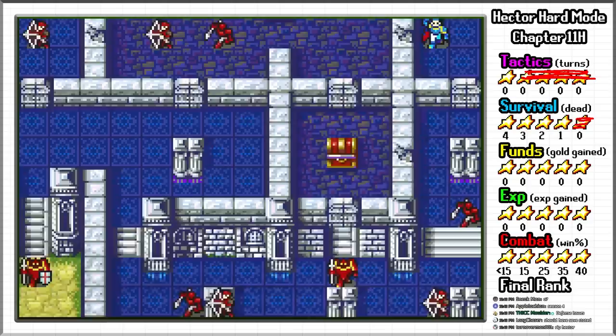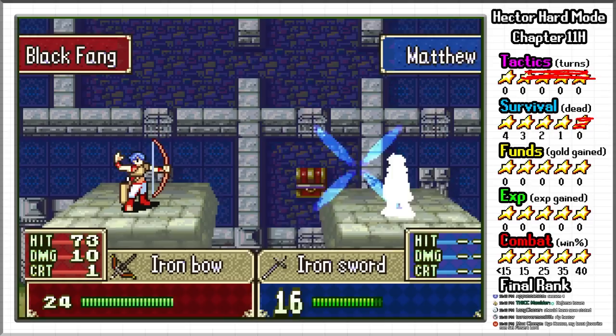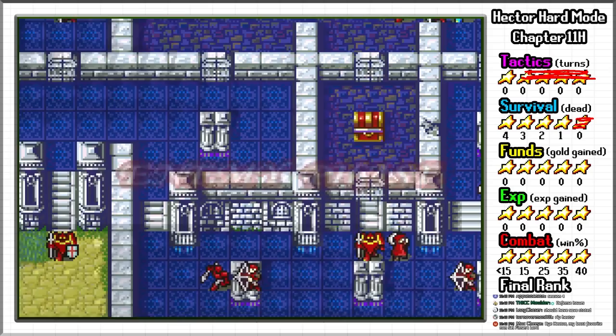For my real attempt, I have to take several things into consideration. Since my XP and funds ranks are automatically maxed, I must take this opportunity to keep as much gold and gain as much XP as possible. There is also the unfortunate aspect of somehow obtaining a 1 star combat rank with extremely limited resources. There are a total of 10 enemies on the map, so to get less than a 15% win rate, I will need to participate in at least 70 combats, which is a lot.